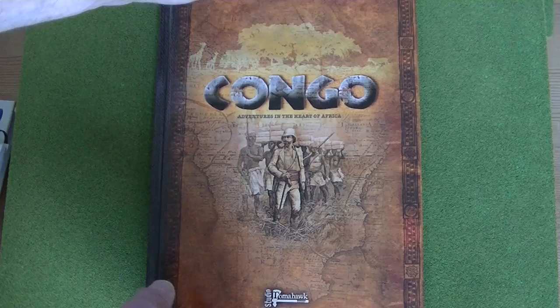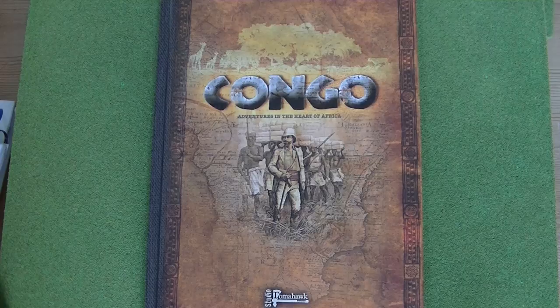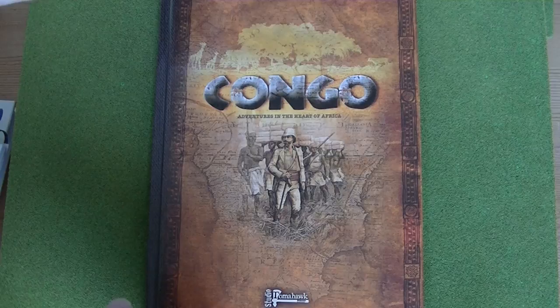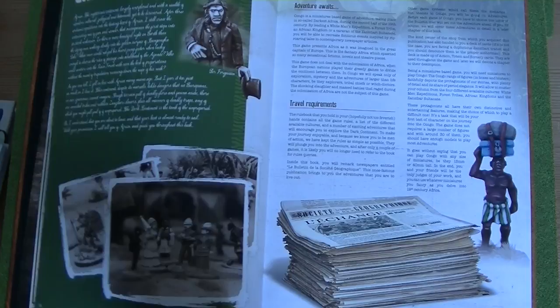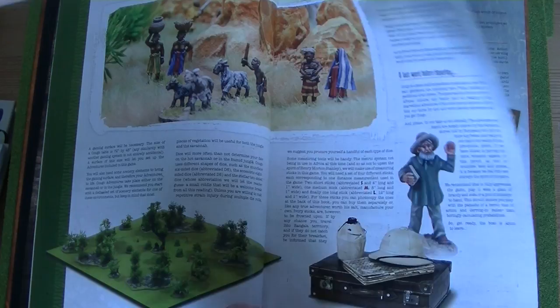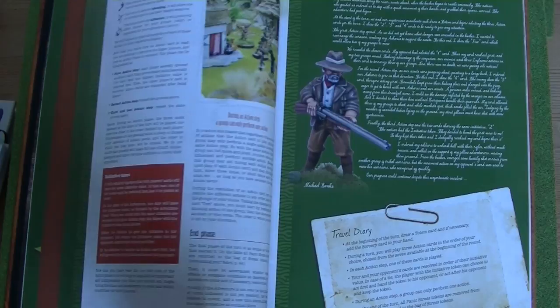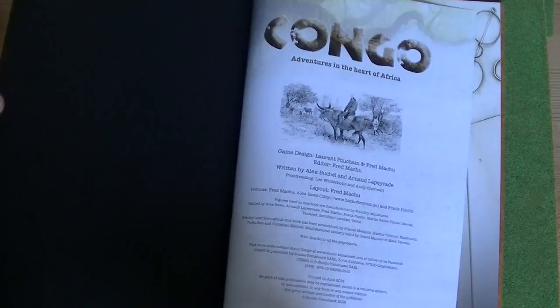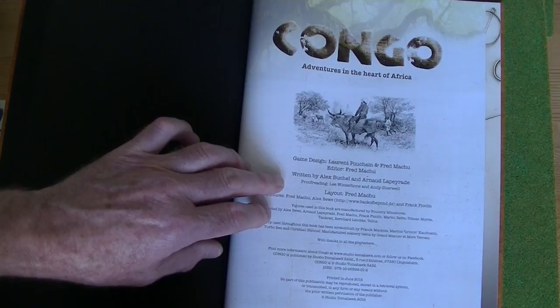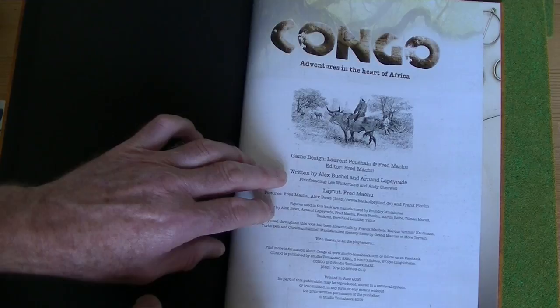They're a set of rules set in the period of African exploration, the mid to late 19th century. Absolutely fantastic layout and presentation — this book is just a joy to look at. You can tell that the main player at Studio Tomahawk is a guy called Alex Bushall, and you can see his style in all the rules that come out of Studio Tomahawk.